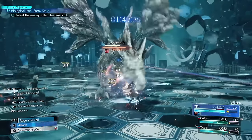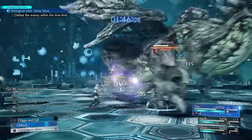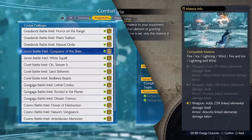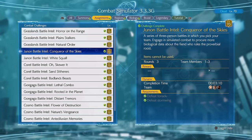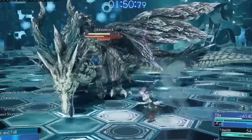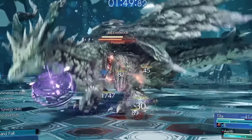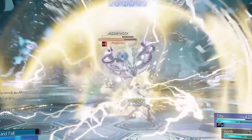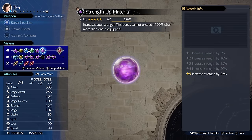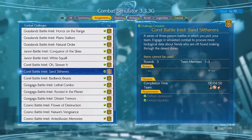Now that we've established our ATB, we'll want to do more damage to kill our enemies swiftly. Elemental materia allows us to get free damage every time we attack. You could obtain the first one from the Junon region Battle Intel, Conqueror of the Skies, and the second one from Gongaga Battle Intel, Distant Tremors. Every time you attack you get an additional hit — pay attention to what your enemy is weak to and link that element with Elemental for quicker kills. Most of the damage will be done based on our attack stat, so why not boost it some more with Strength Up materia? You could get this from Chadley's Corel Battle Intel, Sand Slitters.